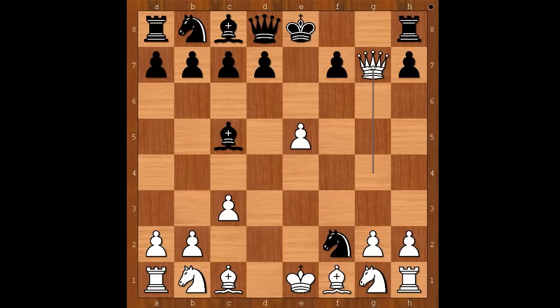It looks like that rook can't escape. White to move — queen takes on g7, attacking the Black rook. Rook to f8. White to move — what would you do? The best move is bishop to g5, attacking the queen. F6.